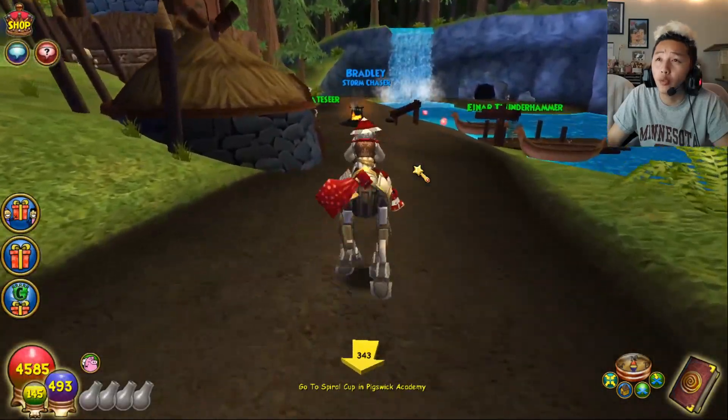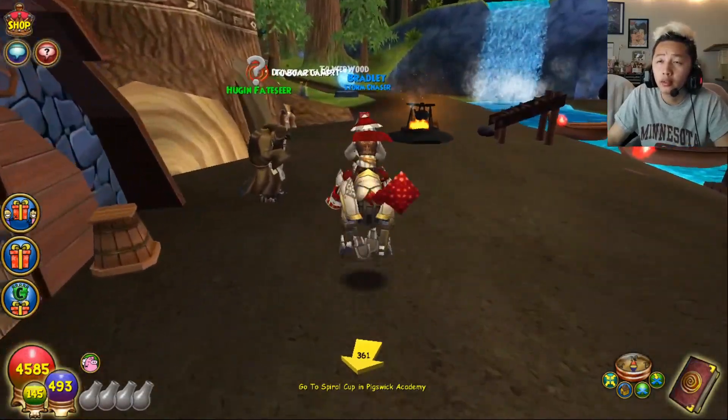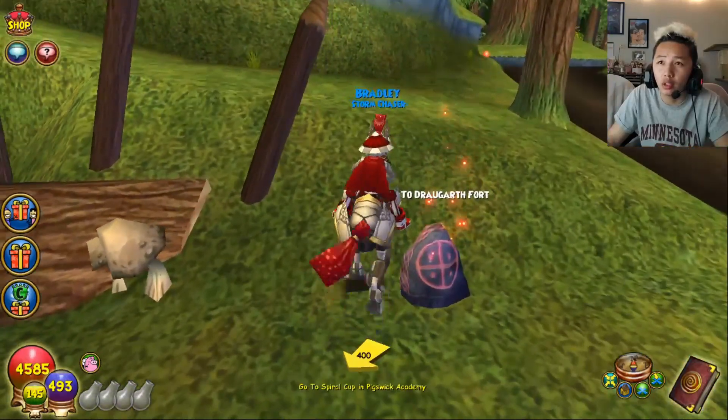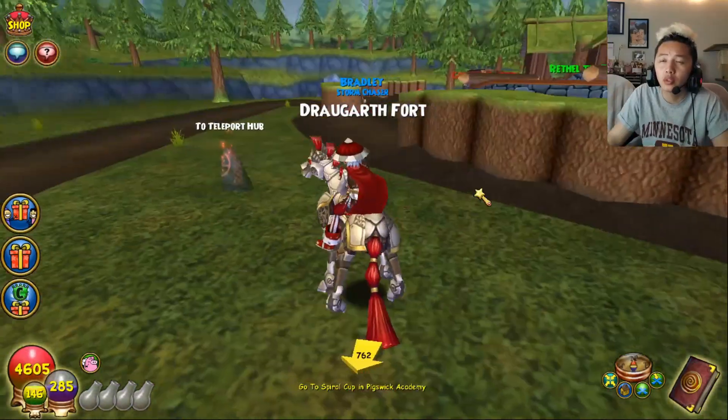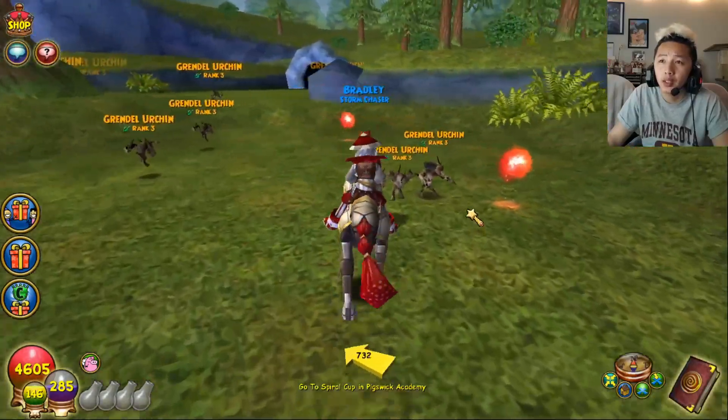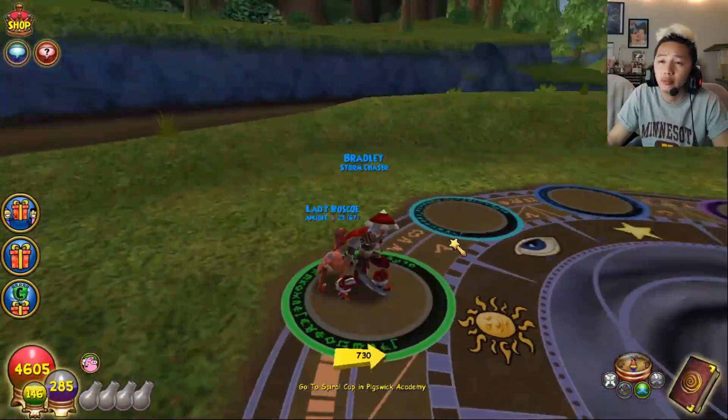Okay, now you want to come over here and use one of these teleportation spots. We're gonna go to the Dragonspyre port. Come over here into these Grand Door Urchins — they are easy to kill.